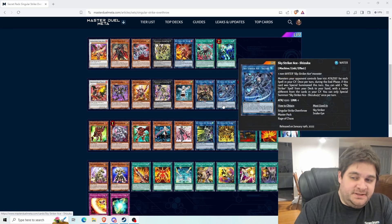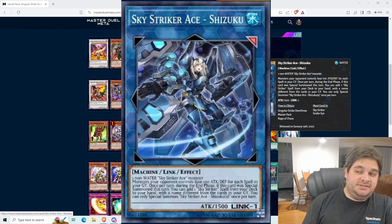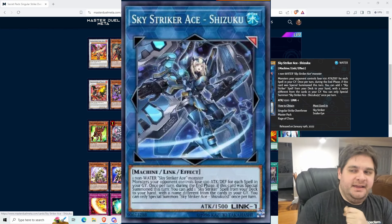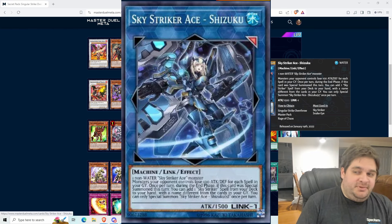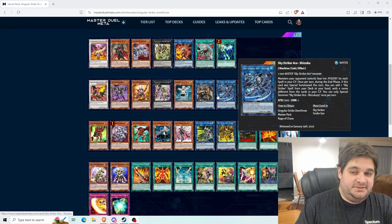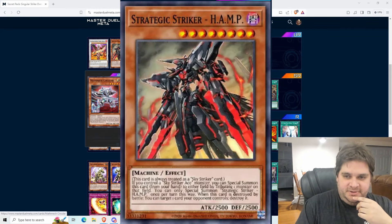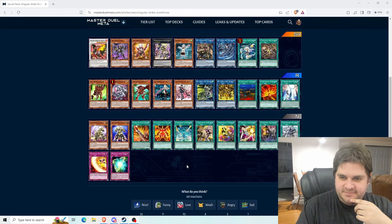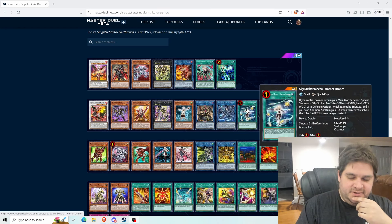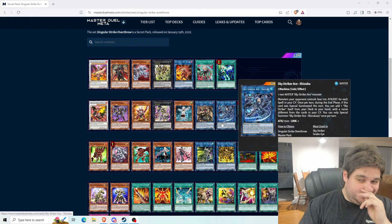Next up, the other card in the box is Sky Striker Ace Shizuku. This is a Link Machine monster that requires one non-Water Sky Striker Ace monster — and that's very important to note. It does not say 'Sky Striker monster,' it says 'Sky Striker Ace monster.' There are other Sky Striker monsters in the deck like Aileron, HAMP, and Himmel, but those cards are not Sky Striker Ace monsters. The only monsters that can make these link mechas are Ray and Rose, and then the link monsters themselves.